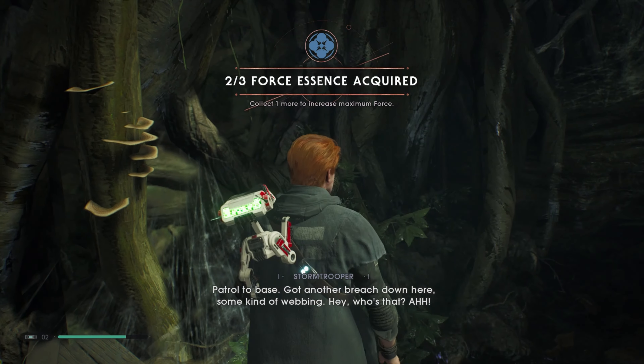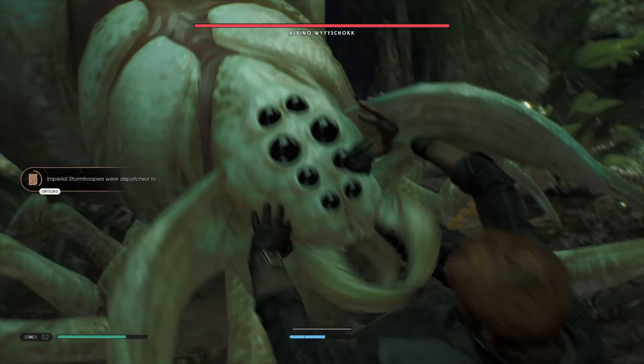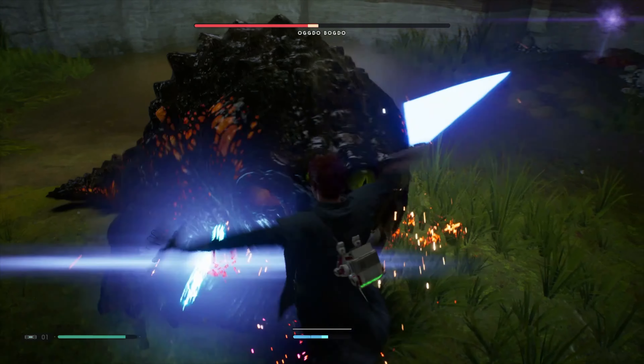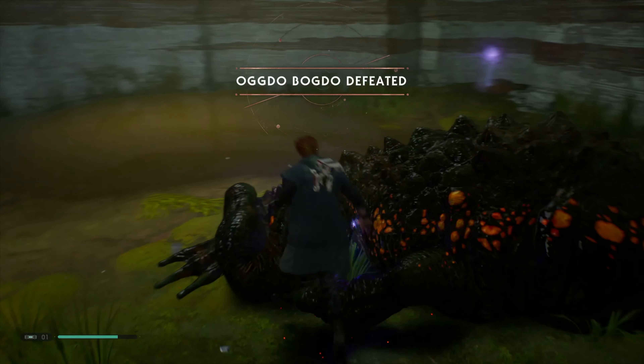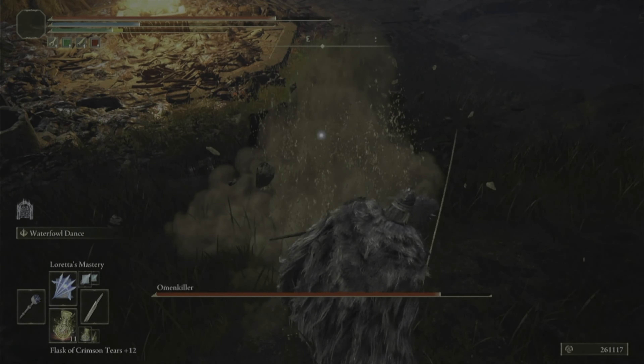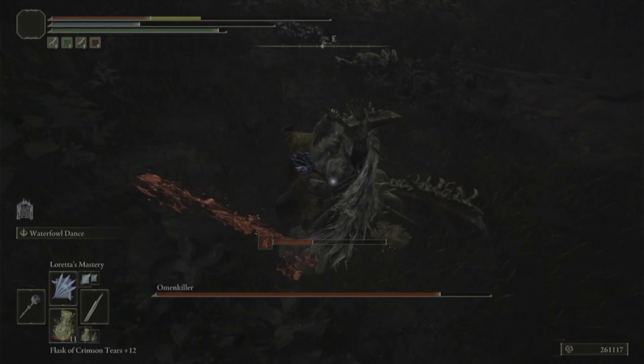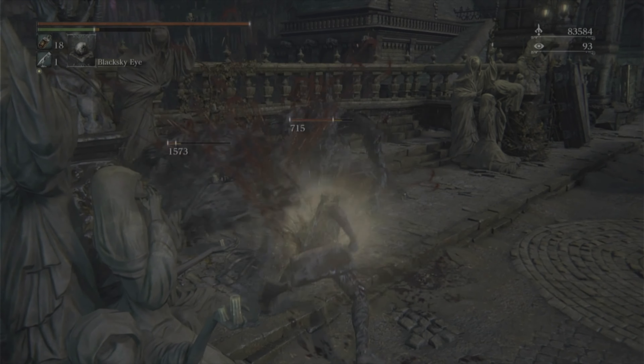One thing both games succeed in is hiding things off the beaten path. Items and powerups are essential for seeing things through to the end, and if you want to survive, you're going to need to step off the main path once in a while. Both have challenging hidden bosses in areas that will definitely kick you down until you learn how to master them. Tough? Yes. Satisfying to beat? You bet.